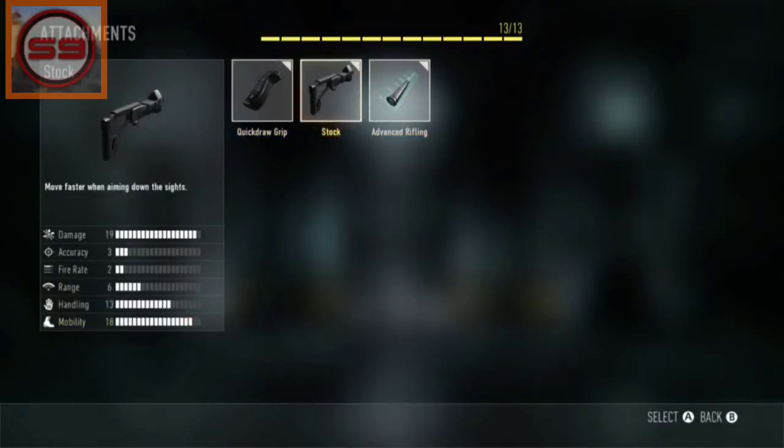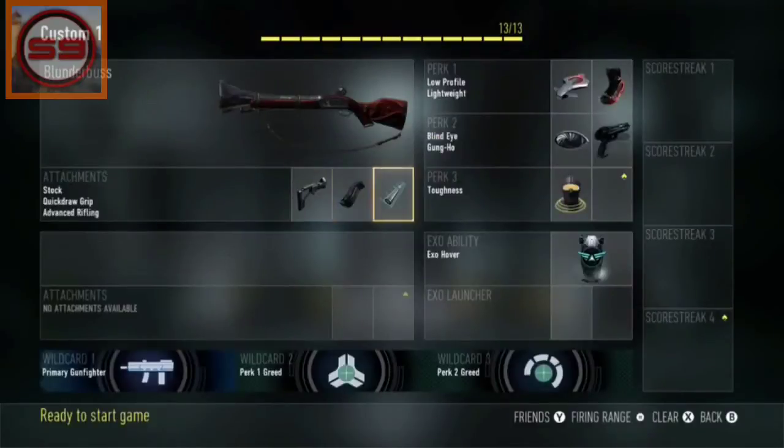Here are the attachments I recommend — all three of them. If you want to narrow it down to two, I recommend stock and advanced rifling, because advanced rifling you definitely need with this gun. The range is terrible — like, the guy has to be one foot in front of you to even kill him, it's so bad. But all three attachments is what I recommend.